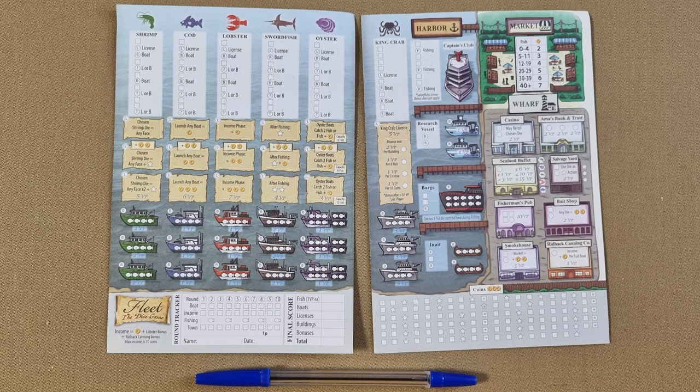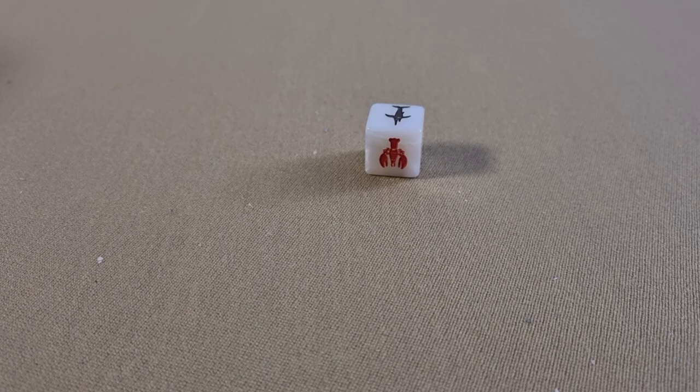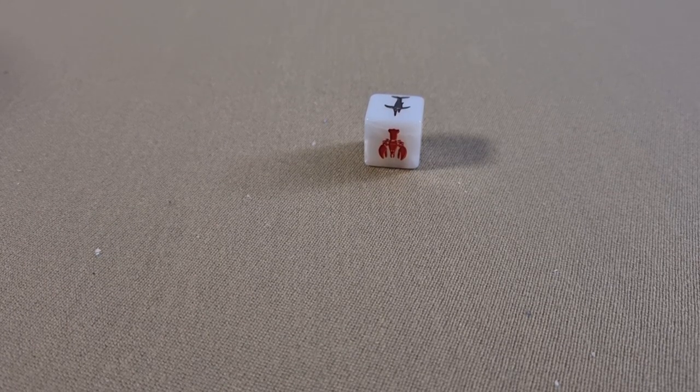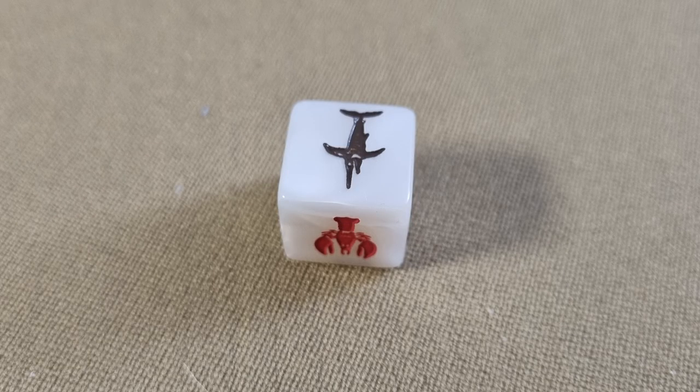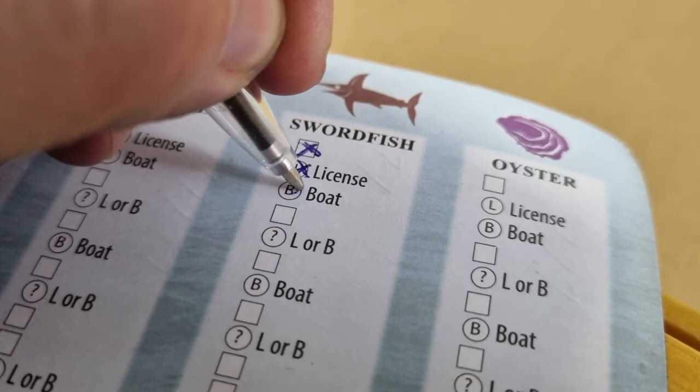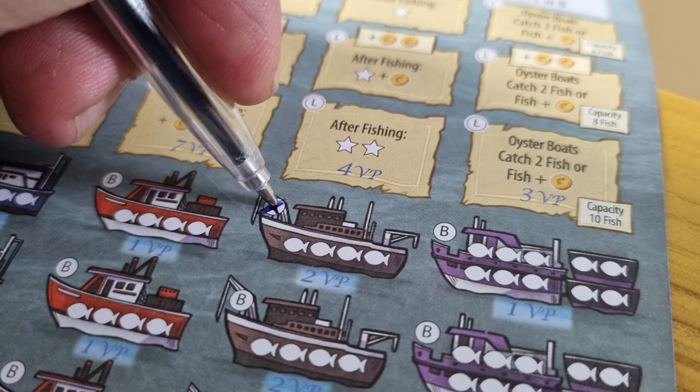To set up, each player will need one sheet from each score pad. The sheets are double-sided so you can use them for more than one game, and each player will also need something to mark their score pad with. Each player should first roll one of the boat dice — the dice with all of the creatures on them. Whatever they roll will be their starting bonus. If they happen to roll the coins, they should re-roll until they get one of the creatures. Whichever fish they get, they should mark the first three boxes of that section going top-down. When you do this, you will automatically get your first license and first boat, so go ahead and mark the first license and boat for that column as well.